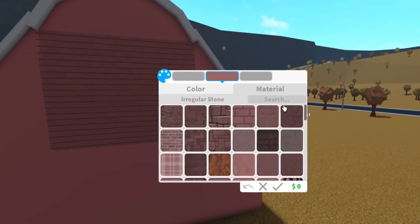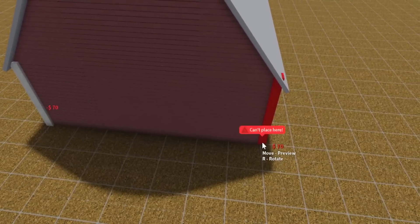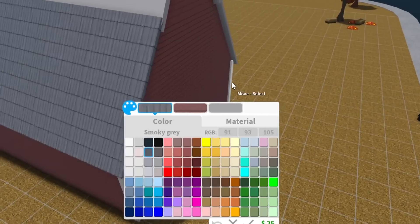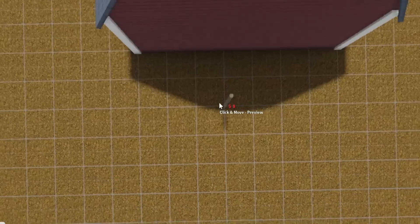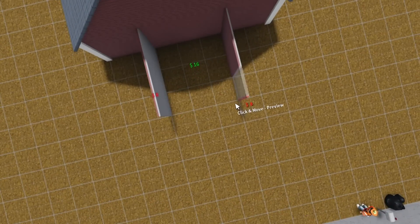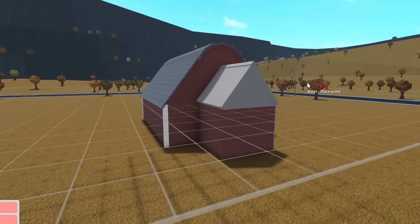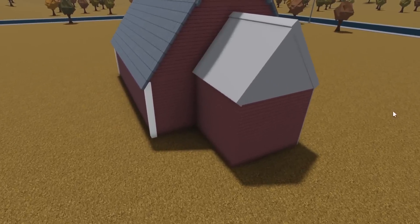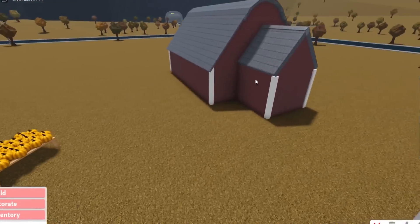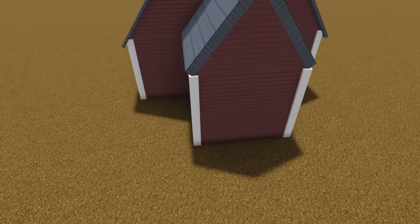Number one mistake — never choose your textures and colors right off the bat unless you know exactly what you want. With me I'm indecisive, so that's a problem. I don't know if I like that. Let's get some pillars on this and make them plastic, just simple. I feel like there needs to be something else here — I have to include a gable roof somewhere. Boom! We just have to make this look right. Maybe a ring would have looked nice there. I'm questioning my every move.